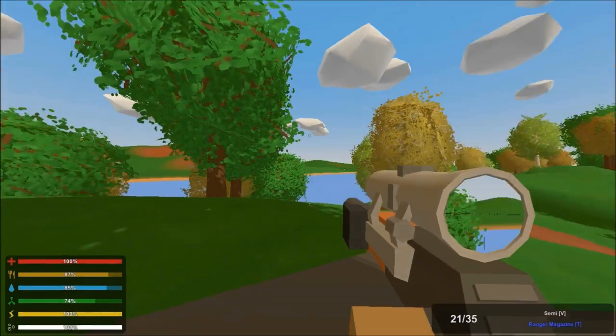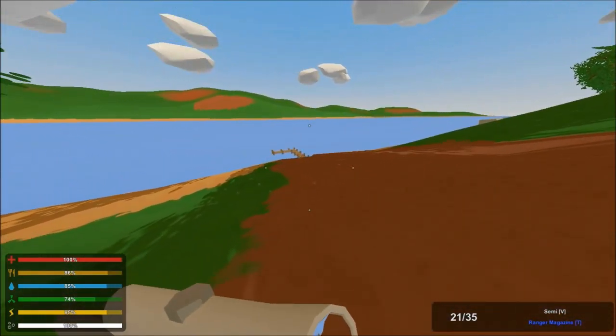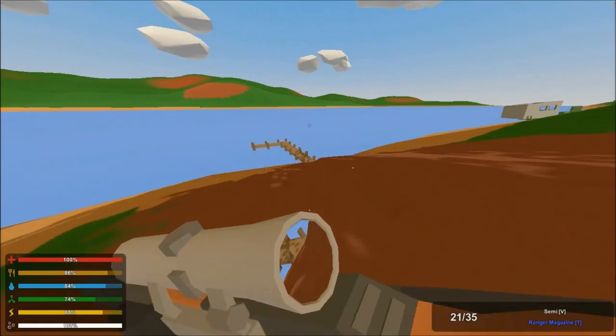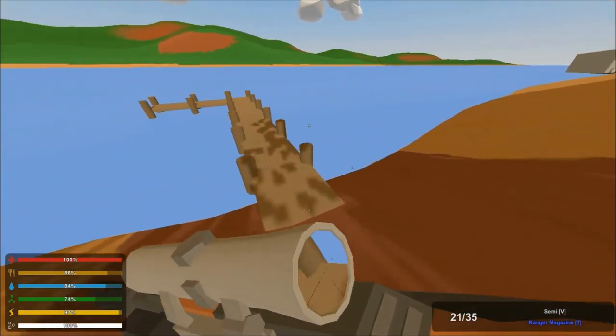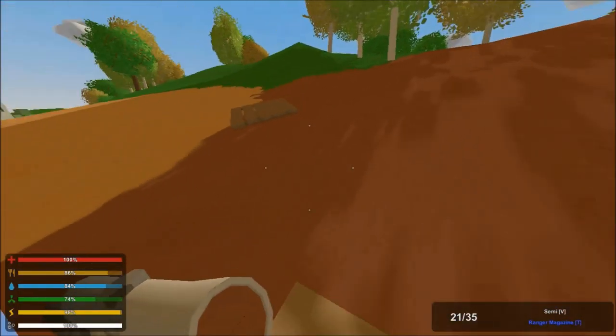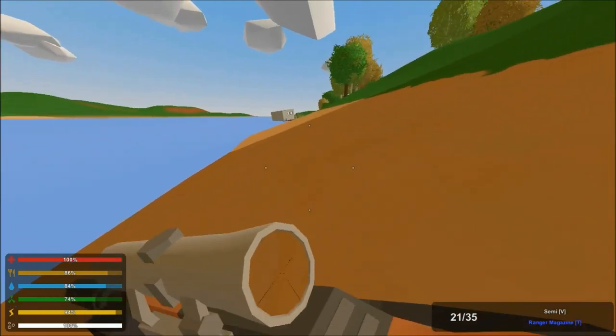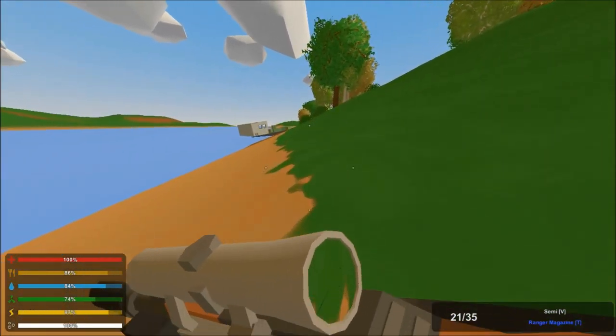I noticed something on the map and yeah, there it is off to my one o'clock. I'm going to go check this dock first — it looks like a beached container ship. Nothing at the dock, but it's good to know it's here. If this turns out to be a nice spawn point, I can use the boat and swing over.